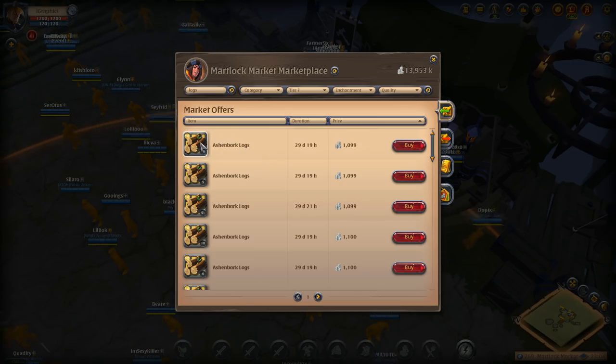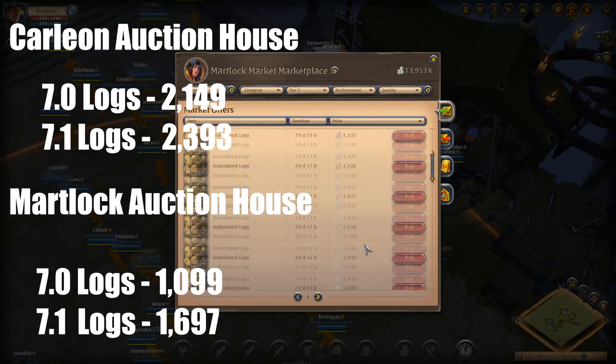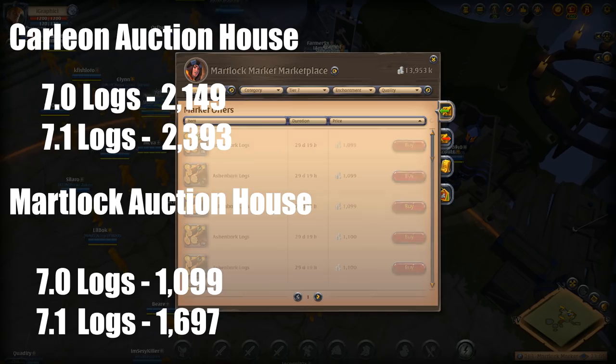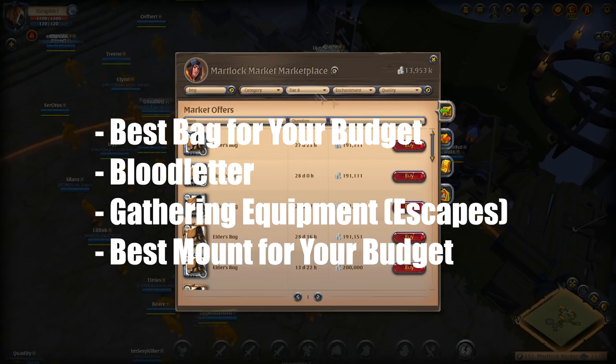It's actually insane — the logs are about a thousand silver cheaper here at the very least, and the 7.1 logs are even cheaper. Like I said, this is going to be an insane haul. I'm going to buy as much as I can without going over budget or overweight. We'll take a look at what bag and mount to bring — everything will resell — so I'm going to go with a safe, non-dying build and a T8 bag.